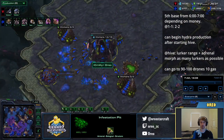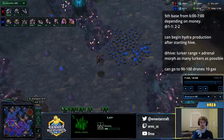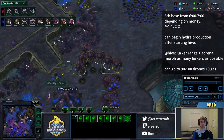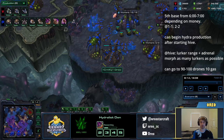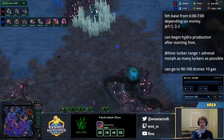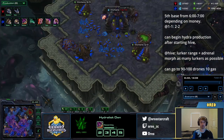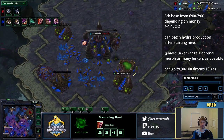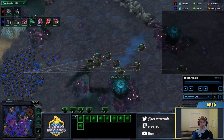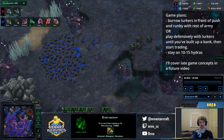When our Infestation Pit finishes, we're going to start our Hive and our Lurker Den. Other than that, we're just making Zerglings and Banelings. I'm going to make a few Hydras assuming my opponent is going into Widow Mines — I would only recommend making Hydras if your opponent has a lot of mines already. If they're still making tanks, just stay on Ling Bane. When my Hive finishes, I'm going to get Lurker Range and Adrenal Glands. When our 1-1 finishes, we start 2-2. Right now we're on 8 gases and taking a 5th base. If your 7th and 8th gases are taken early enough, you'll be able to make 8 to 10 lurkers.